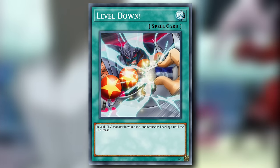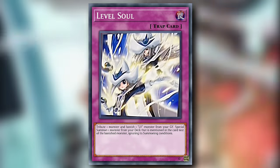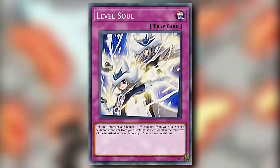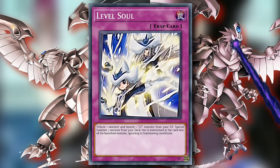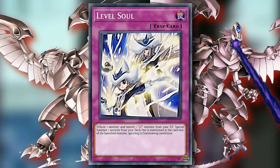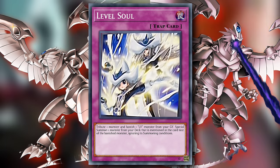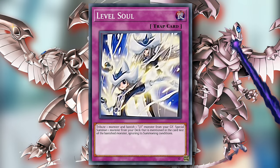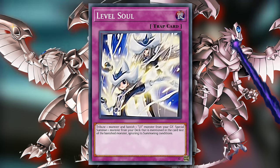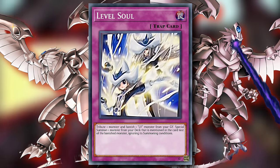The last thing you should be doing is willfully giving hand knowledge to your opponent. Level Soul is a normal trap card — when activated, you tribute one monster and banish one LV monster from your graveyard, then special summon one monster from your deck that is mentioned in the card text of that banished monster, ignoring its summoning conditions. It's perfectly suitable for any LV deck regardless of the series that you're running, and can make summoning your highest level less of a pain. My only complaint is that it's slow, but that kind of fits the playstyle of LVs — slow and grindy.